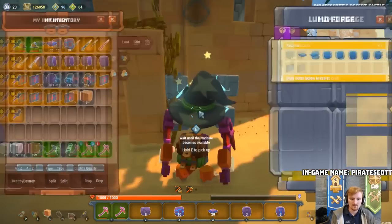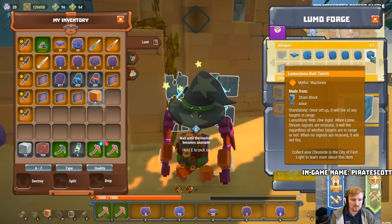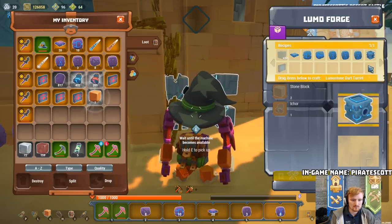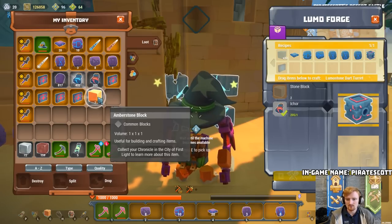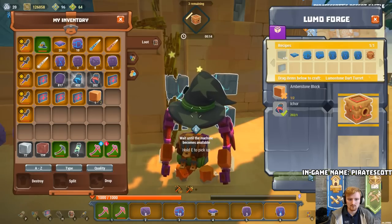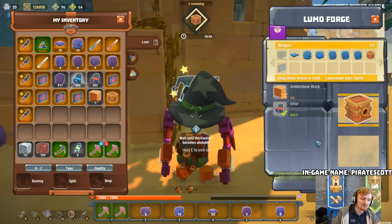We could make the crumbling blocks, but I don't have gunpowder at the moment. Let's make some dart traps - we need stone for those. We've now got three Lumostone dart turrets, and I'll show you how these work too. By the way, the streams can go through walls.